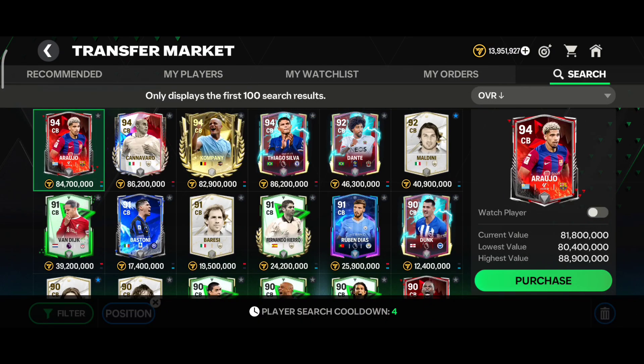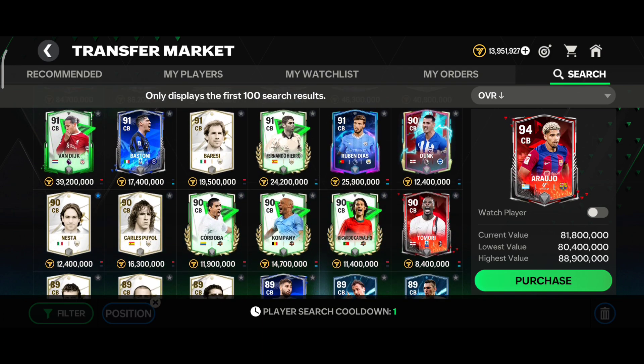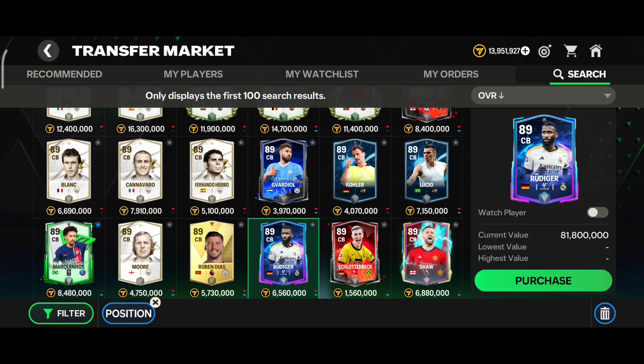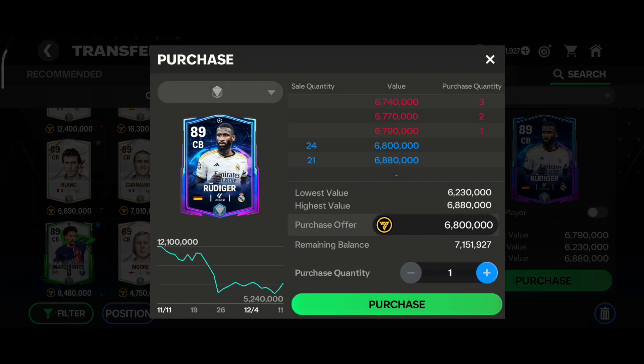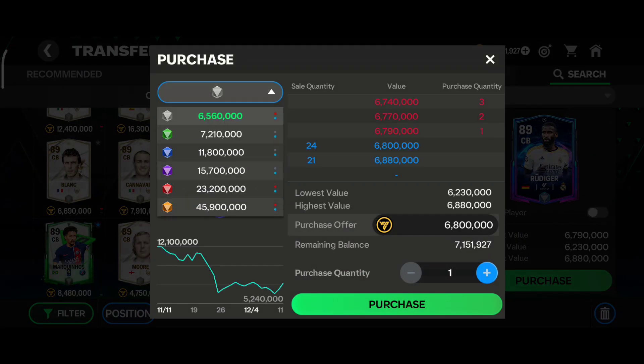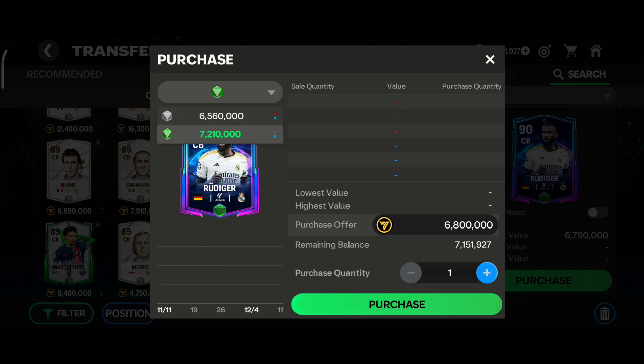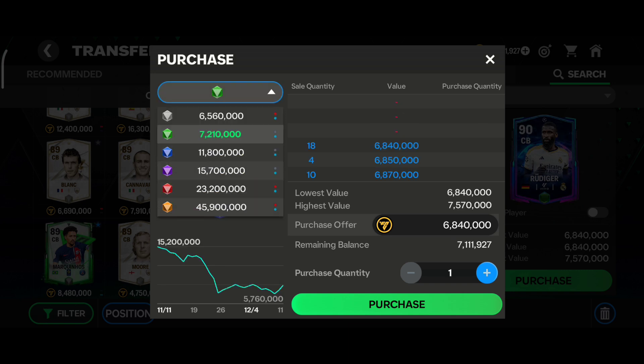First of all, go to your player choice — whatever player you want. I need an 89-overall Root Rüdiger, so let's find him. I find Root Rüdiger, and now I need to know if the player is available on the market. You can see that when you tap the 90-overall, the player is available.